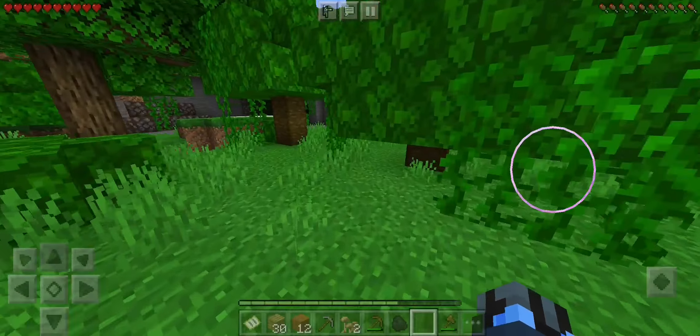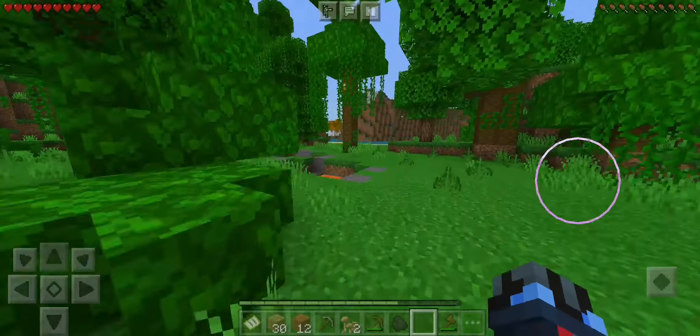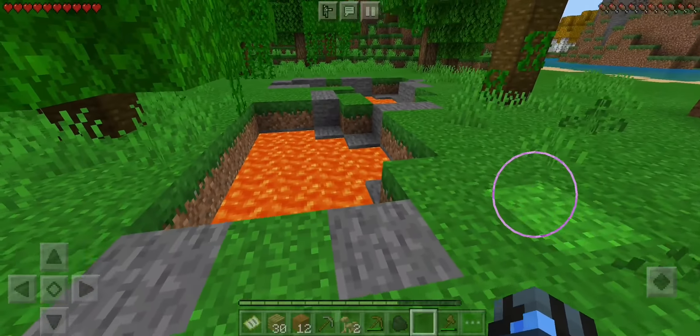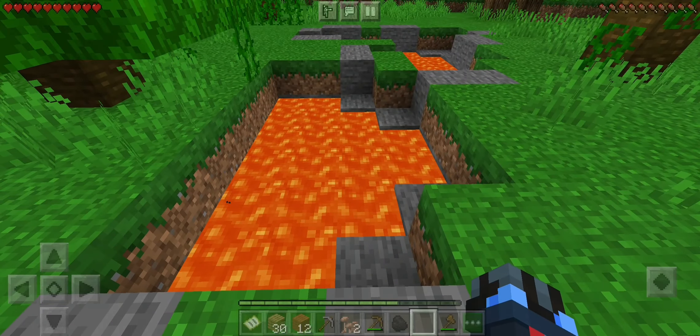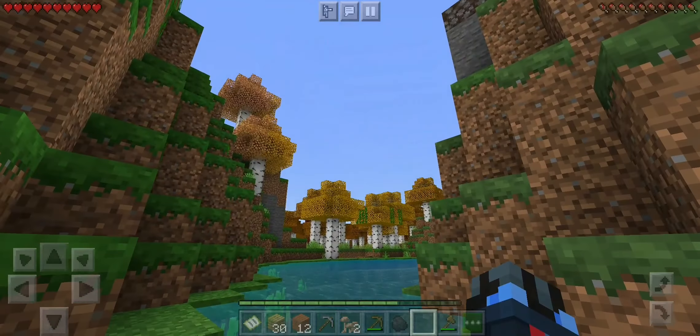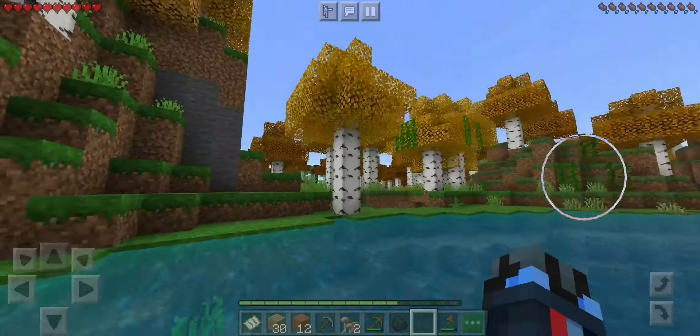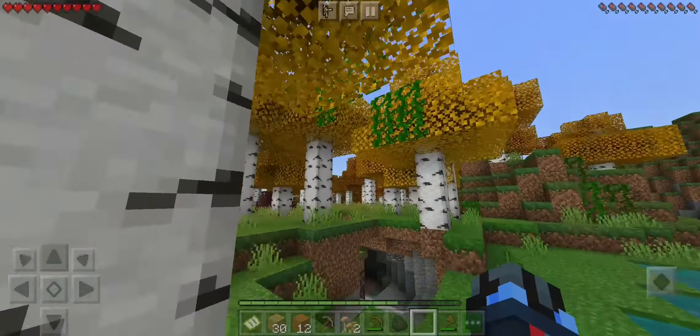I'm not going to show you guys building the rest of the house because frankly, who the hell cares? We've got lava — check that out, that's really awesome. But what are we going to do with the lava? We're going to check out this autumn forest. It's really awesome. I wonder why birch trees are always chosen for the autumn trees. But yeah, the green vines really make it look out of place.